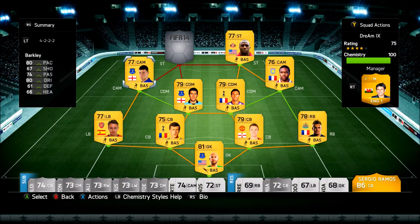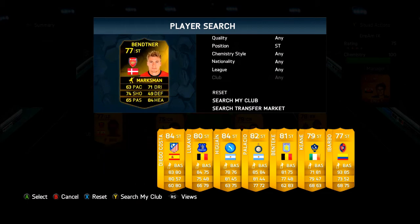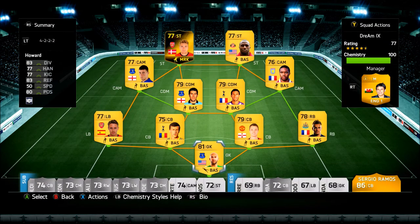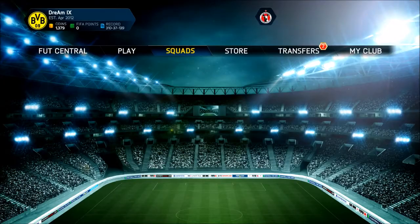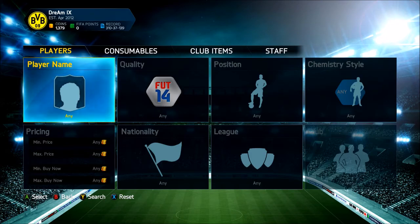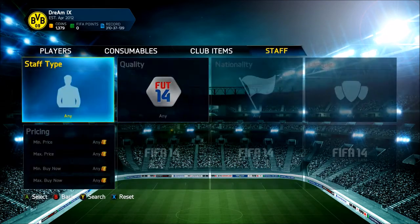Hey guys, what's going on? My name is George and welcome to another episode of Bandit Like Banner in FIFA 14 Ultimate Team. This is a series where I try to score as many goals as I can with Nicholas Bettner in a lot of games. I actually got someone to let me borrow him, and that is Omar, one of the subscribers here on the channel. So thank you a lot, man, for letting me borrow Nicholas Bettner.